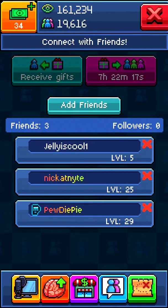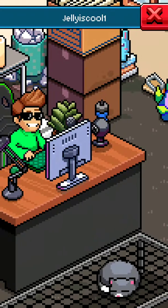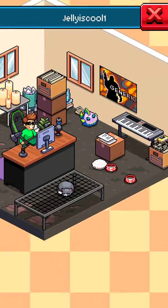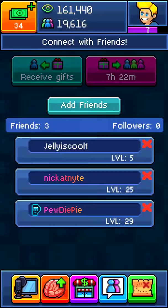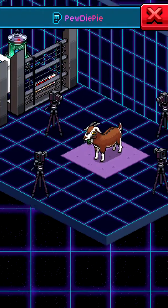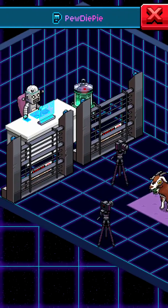So as an example, let's visit someone — look, there's Jelly. You probably know his YouTube channel. He has a pretty nice room right there, I wouldn't put the cat there though. And then PewDiePie — I added him, and look at that, you can get a goat in this game! I never even knew about some of this stuff, it's just really cool.